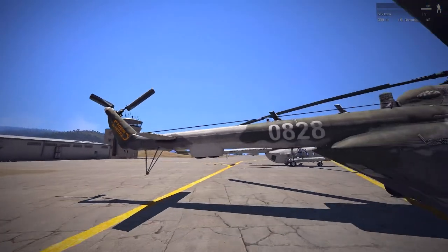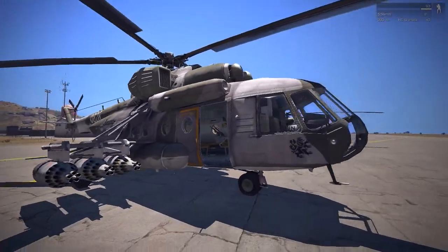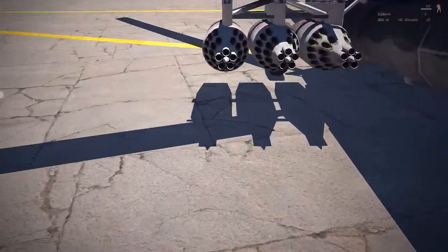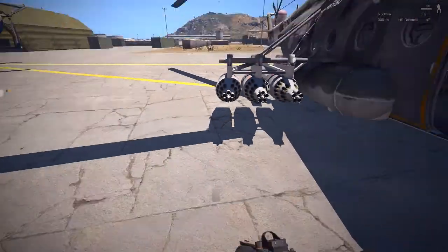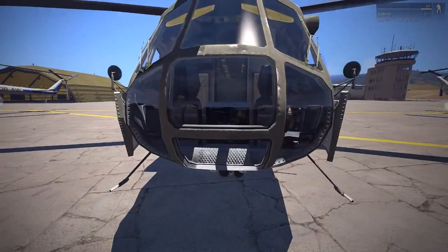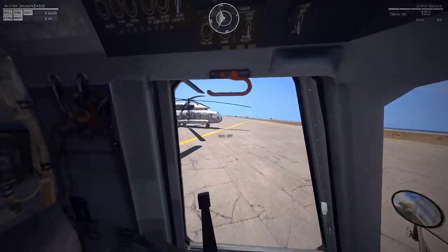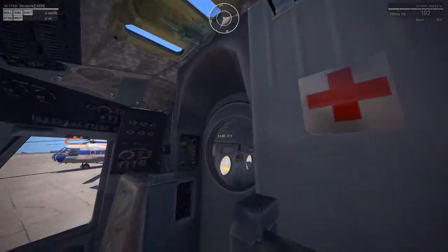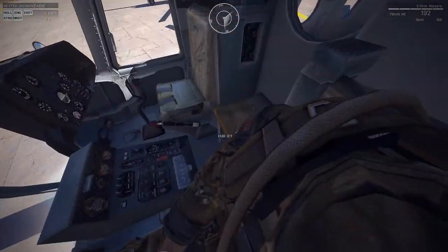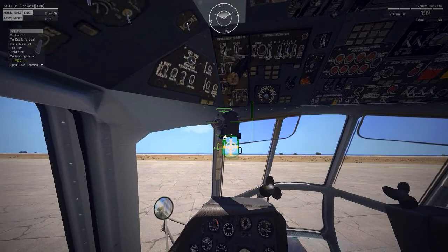Moving on to the rocket one — the one that's a bit more powerful. As you guys can see, it's got 192 rockets. Not kidding — 192 unguided missiles, which is crazy. And there's the UN helicopter, basically the same as the two first ones I showed you — one gunner on the left side front and one on the right rear.